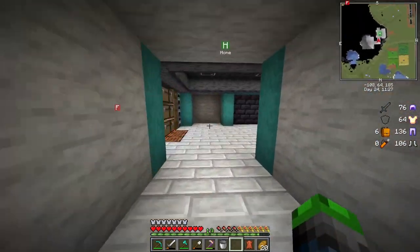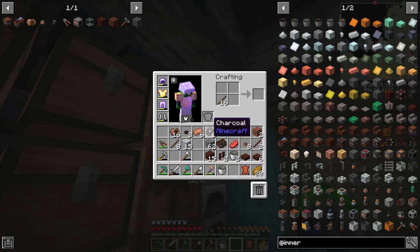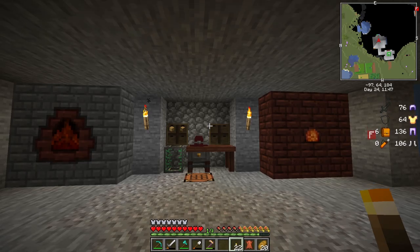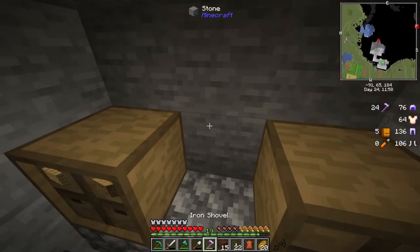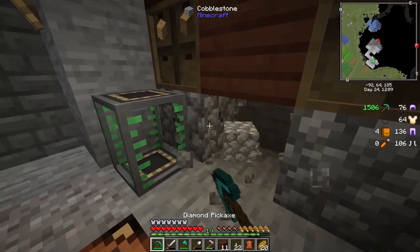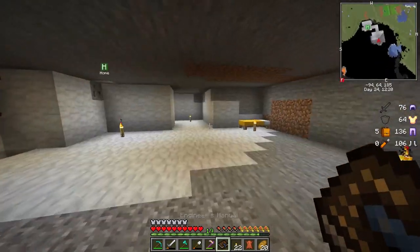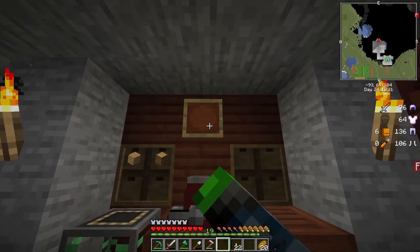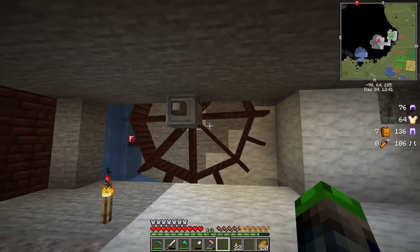I'm definitely liking this room now — it feels like it has a purpose. Let's make sure it's fully lit up. This is feeling much better. I think it would be cool to put some treated wood up in here as well — it does make it feel a little better. We can put an item frame up there and put the engineer's manual in it, so everything we need for immersive engineering is right here — looking schmexy as heck.